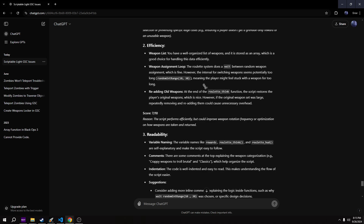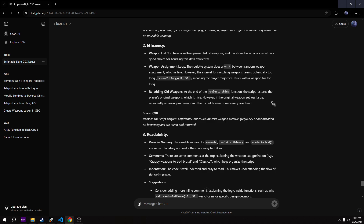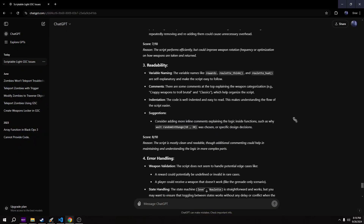Meaning the player might feel stuck with a weapon for too long - I don't know, that's up for debate. Re-adding old weapons: at the end of the weapon roulette think function, the script restores the player's original weapons, which is nice. However, if the original weapon set was large, repeatedly removing and re-adding them could cause unnecessary overhead. It gives me a 7 out of 10, so I'm a pretty efficient coder for this, at least according to ChatGPT.